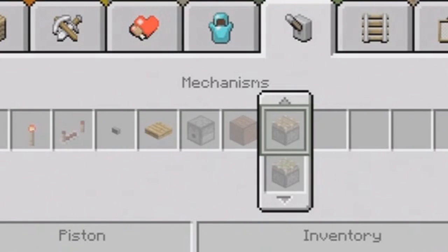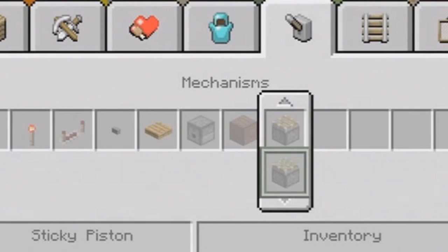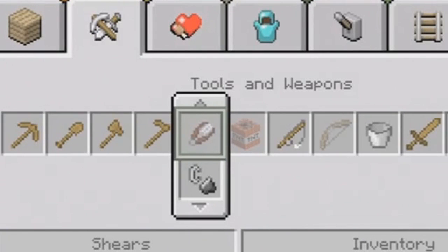New stuff added to the game includes pistons — as you'd expect given the piston tutorial — and that means you can get sticky pistons too. I'll have that on the screen now. You make a normal piston, then put a slime ball on top of it to make it a sticky piston. So now you have both regular pistons and sticky pistons in the game.